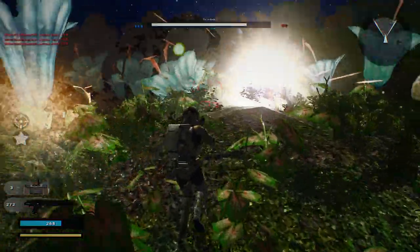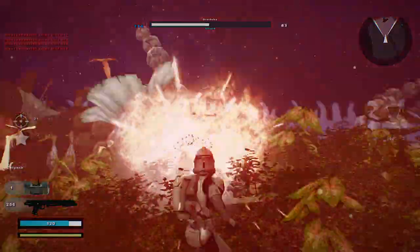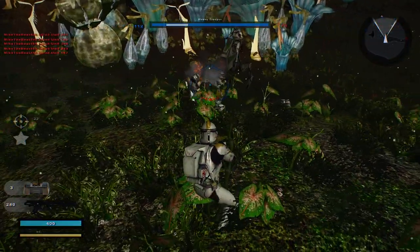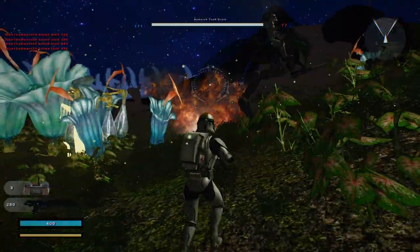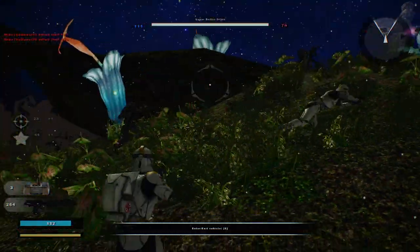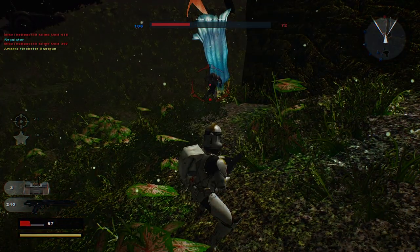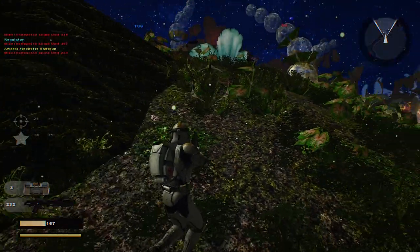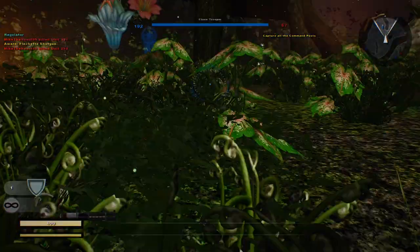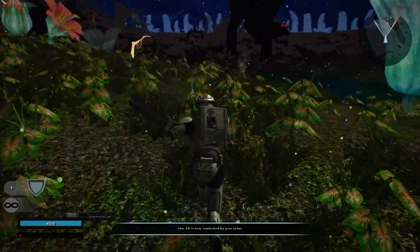We've lost a command post. Got rid of the droid. They're taking the command post back. We can't get a command post. Oh yeah, an Aayla Secura — we can always play as her. But we'll stick with these units first; we don't really need to play as Aayla Secura because we have our own units we could use.